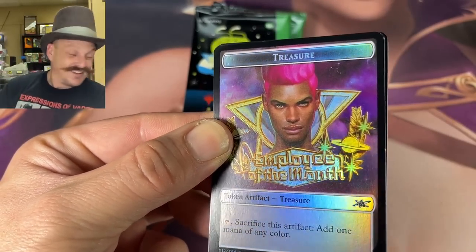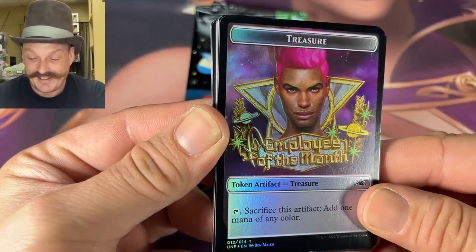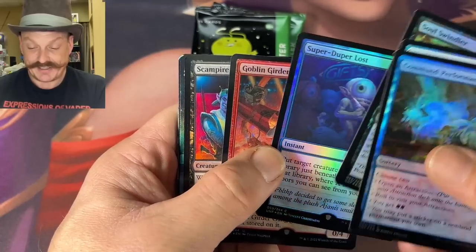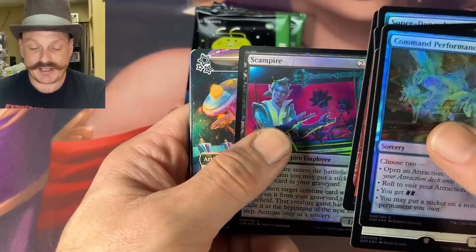Employee of the Month token — Paul, you know what that's a nod to? Fifth Element! Yeah, yeah — there you go.